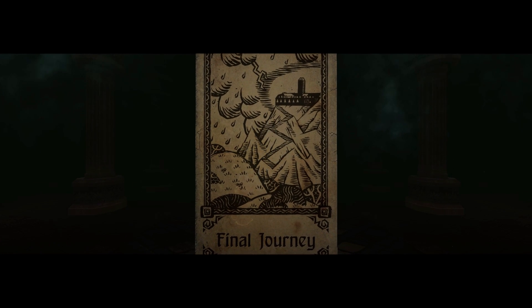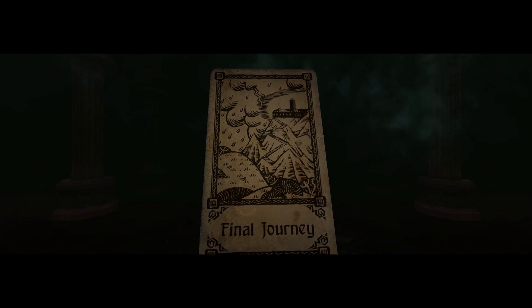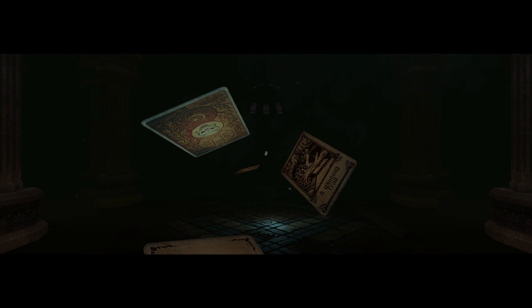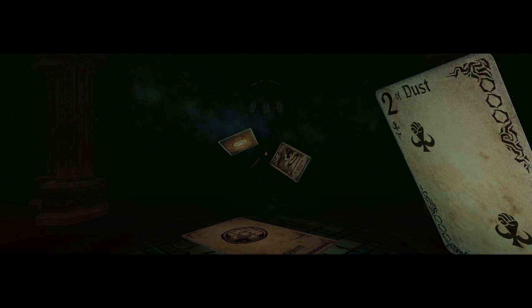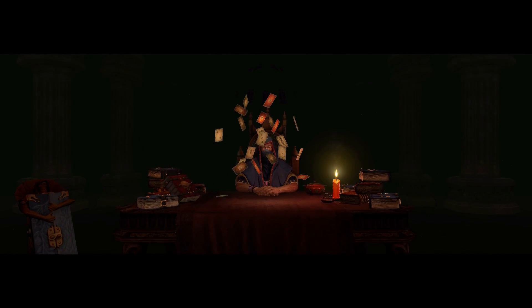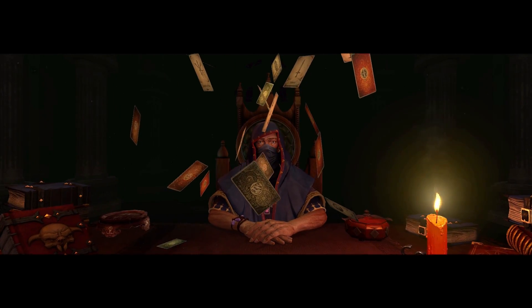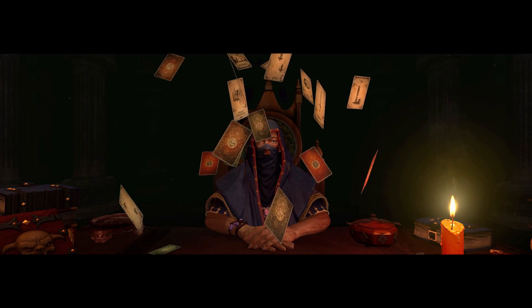The game's intro begins: 'Come, Sid. You have passed the 13 gates, and you come to my table to play the game of life and death. Your stake is wagered. I refuse none who come here. Yet I say — turn back.'